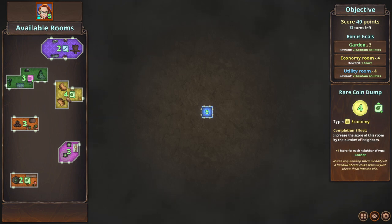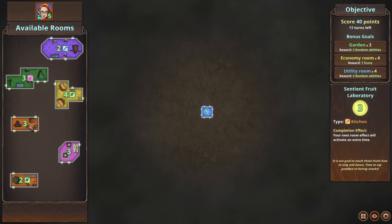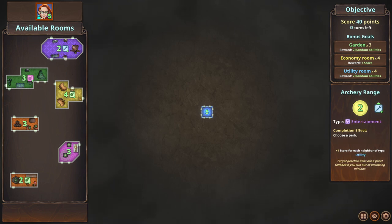Each room has a number in the middle which is the score. Most rooms have some kind of symbol next to that number, meaning if you place it next to an adjacent room of that type you get a bonus score. So you get plus one score for each building of that type that it's adjacent to, touching on the map, which builds up your score. Then there are completion effects — for example, the kitchen gives your next room effect an extra activation. Some give points, and some give perks and bonuses.